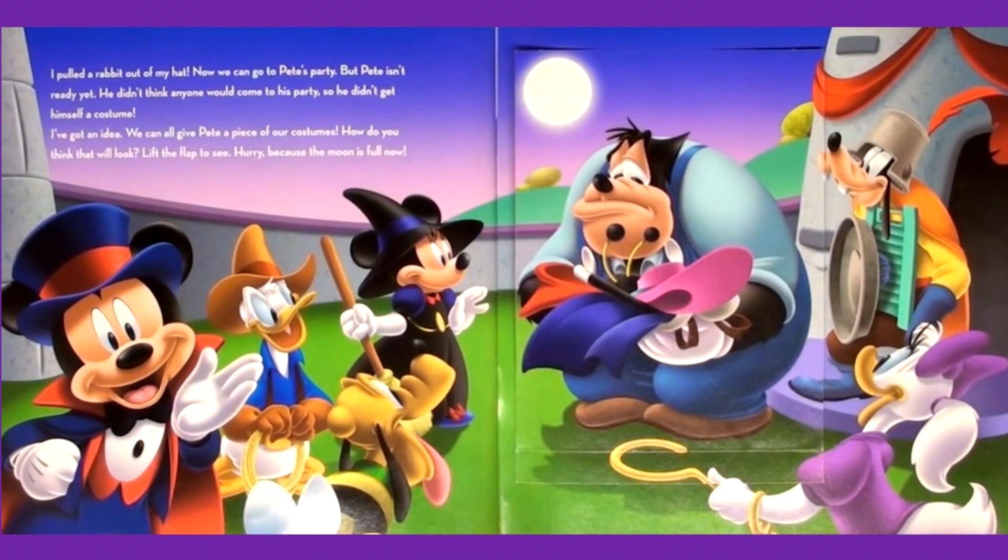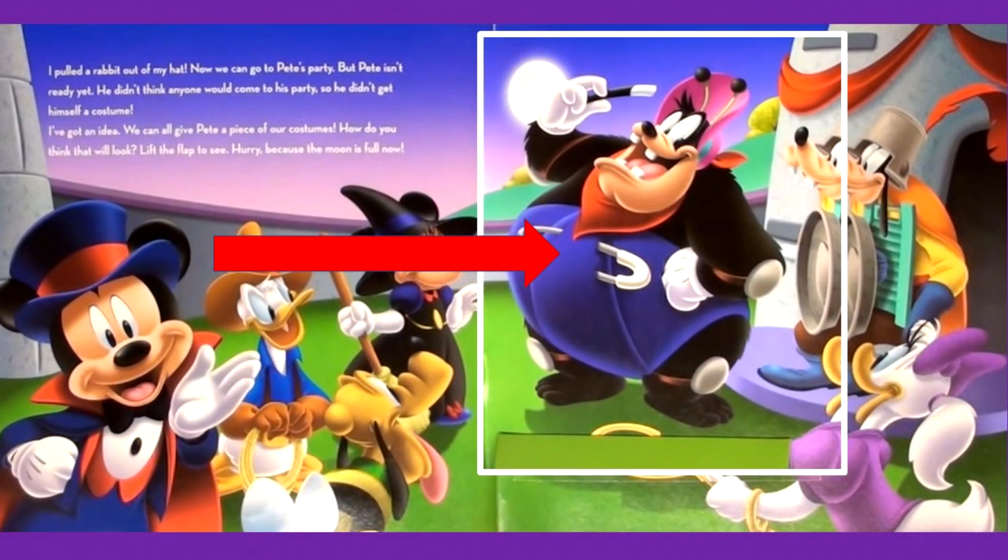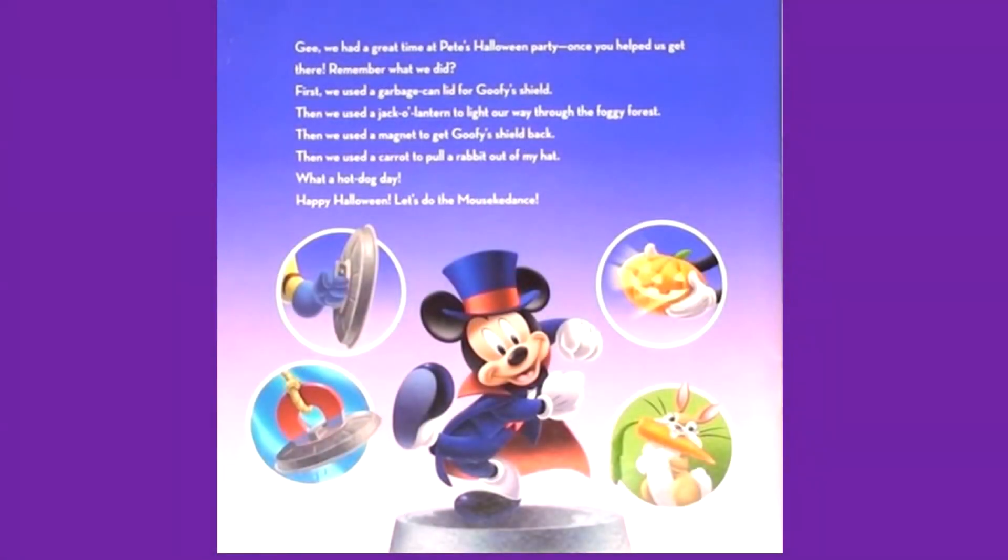Now we can go to Pete's party. But Pete isn't ready yet — he didn't think anyone would come, so he didn't get himself a costume. We can all give Pete a piece of our costumes. Lift the flap to see. Hurry, because the moon is full now! Pete, you look great! We had a great time at Pete's Halloween party. We used a garbage can lid for Goofy's shield, a jack-o'-lantern to light our way through the foggy forest, a magnet to get Goofy's shield back, and a carrot to pull a rabbit out of a hat. Happy Halloween! Let's do the Mouseka dance. The End.